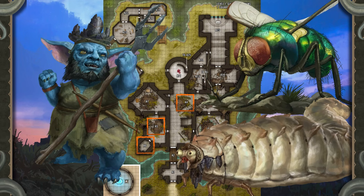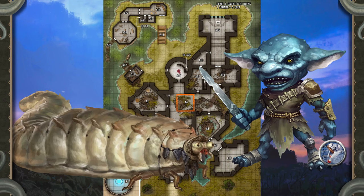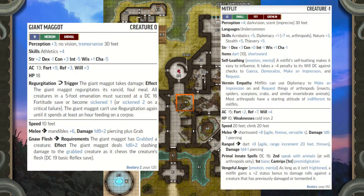Three Mitflits are currently engaged in training their first maggot, hoping the pallid creature retains its training after it matures into a giant fly. None of the gremlins know how long it takes for a maggot to grow up, but upon sighting the heroes they immediately order their pet forward to attack. After all, giant fly war steeds need to develop a taste for people to grow up nice and mean.